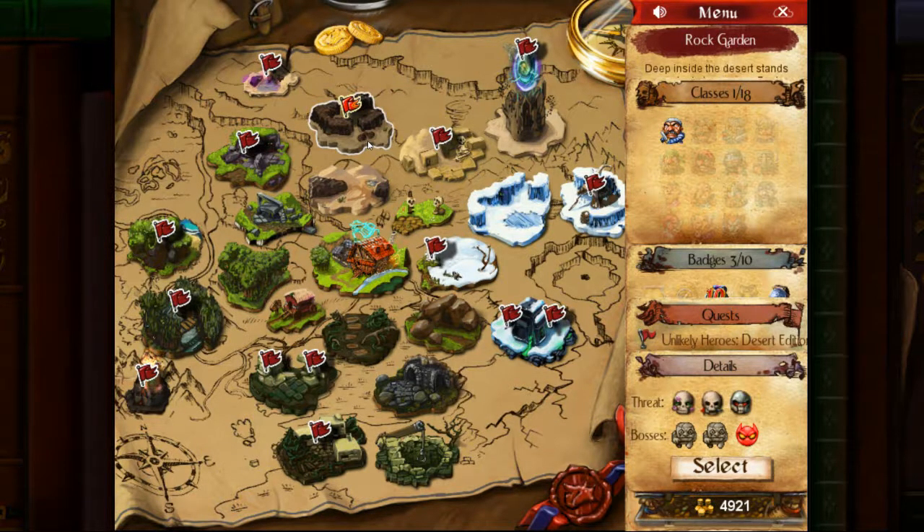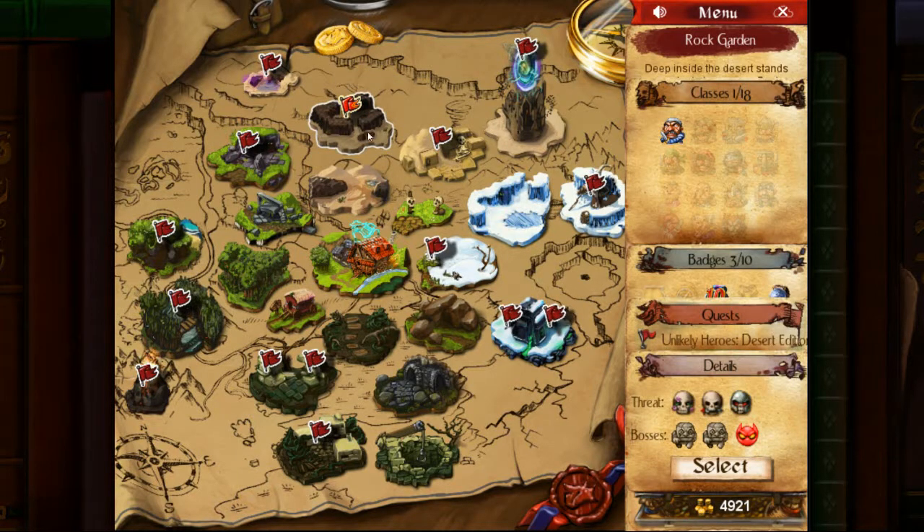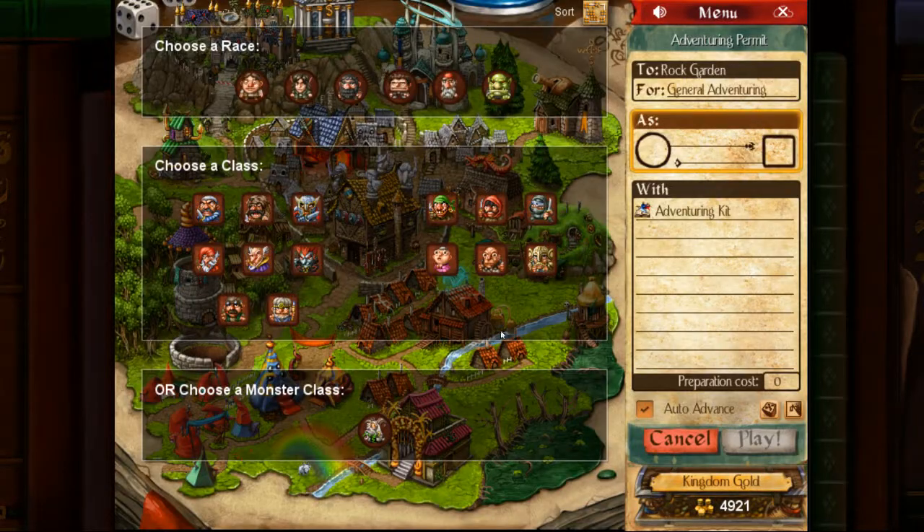So what do I recommend for this place? Not Unlikely Heroes, not Monk Assassin — we're not going to use either of those. I recommend versatility, and the versatility I recommend comes in the form of the Sorcerer. By having a Sorcerer, you're going to be able to do the things you need to do to make this dungeon work.